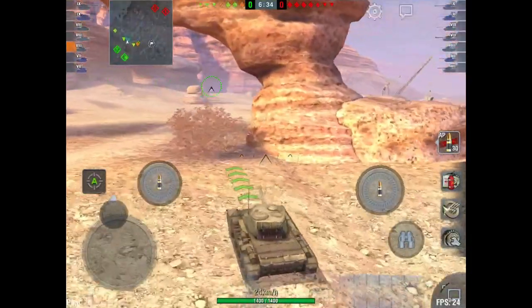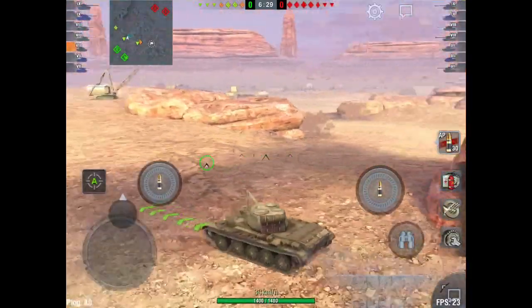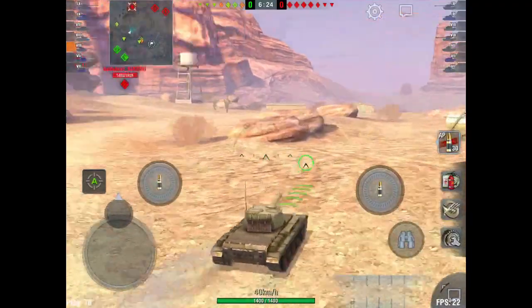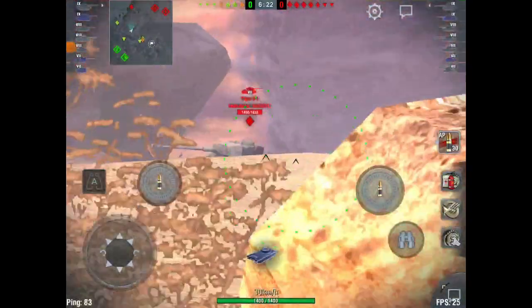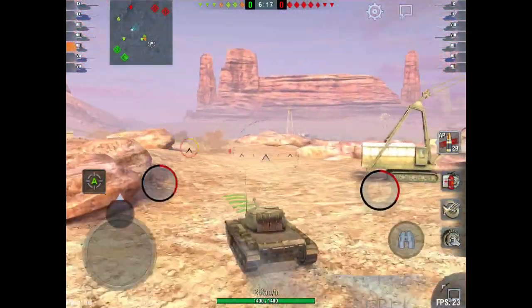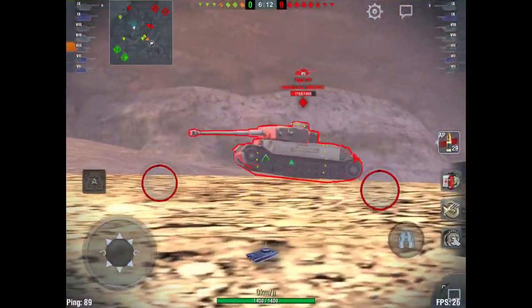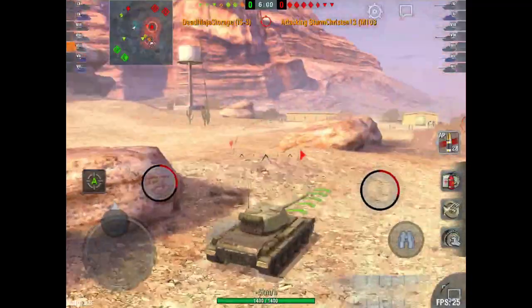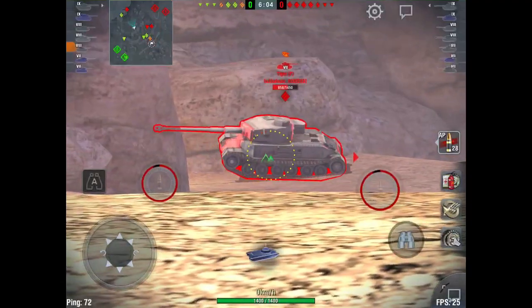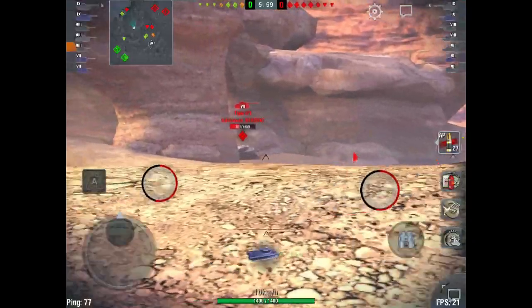We see everyone going to the middle section, which is increasingly popular because of the hill terrain and cover. I really like the mid-ridge section. I put a shot into the Tiger P and get behind these rocks for cover, away from sniping from the town. Another shot into the Tiger P — he gets stuck on the rocks driving up, giving us free 900 damage to start the game off.